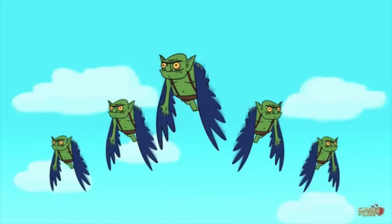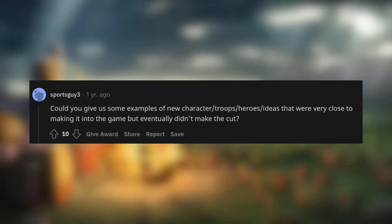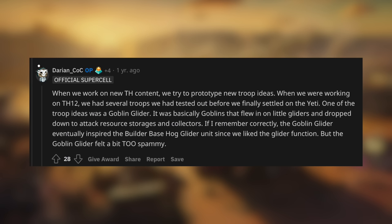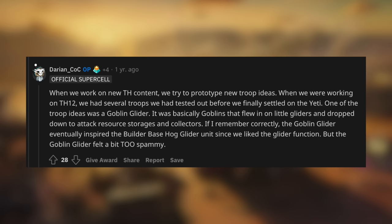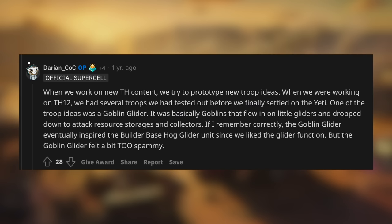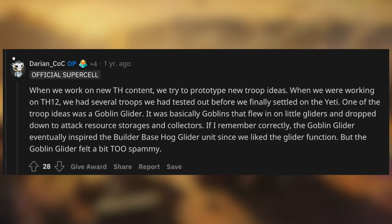Goblin Glider. This is pretty much a troop that was never released but inspired another one. On Reddit, a user asked Darian for examples of characters or troops that were close to making it into the game but didn't. Darian replied that when working on Town Hall 12, they tested several troops before settling on the Yeti. One idea was the Goblin Glider — basically goblins that flew in on little gliders and dropped down to attack resource storages and collectors. The Goblin Glider eventually inspired the Builder Base Hot Air Glider unit, but it felt a little too spammy.